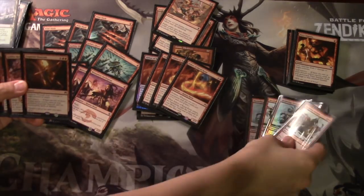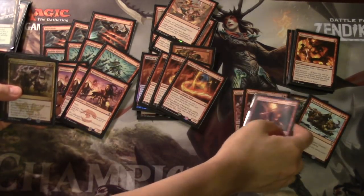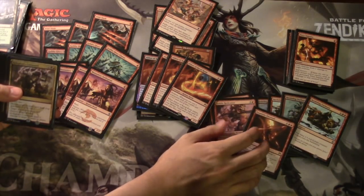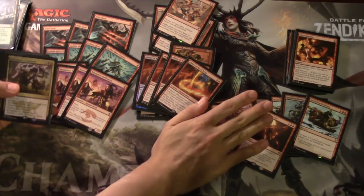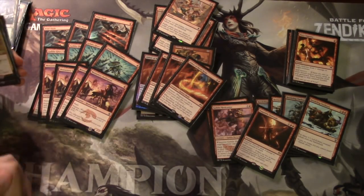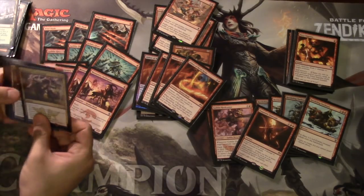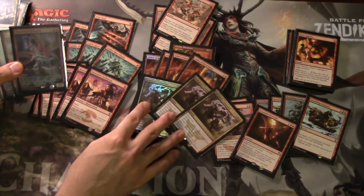Hordeling Outburst, Titan's Strength, Exquisite Firecraft - I'm trying different combinations of each. You have a playset of Outbursts, a playset of Fodder, a playset of Pile Drivers, and a playset of Goblin Glory Chasers. Pile Driver is your most important card.